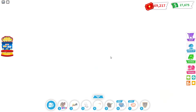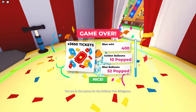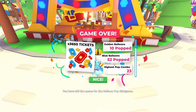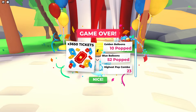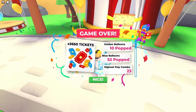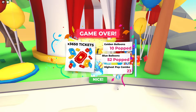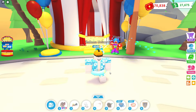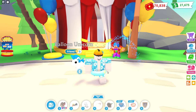After this round I've gotten 3,650 tickets because I popped 10 golden balloons and 52 blue balloons, with a highest combo of 23. That is how you can get a really good amount of tickets — 3,650 is not a laughing matter, and that's probably one of the highest scores I've gotten.